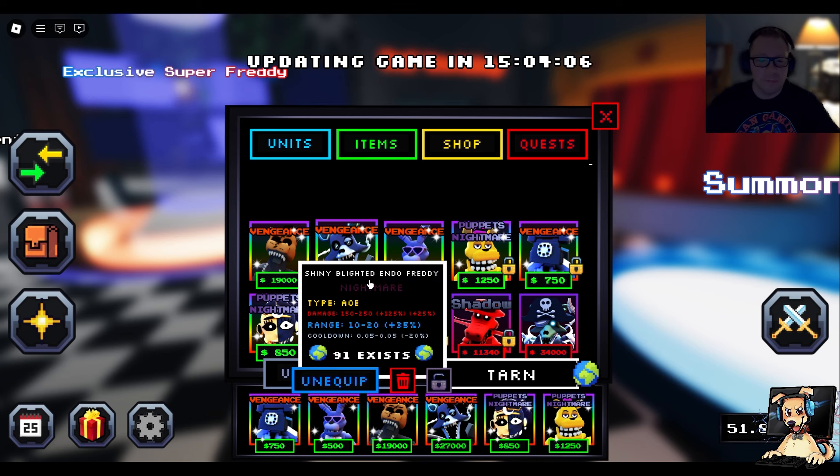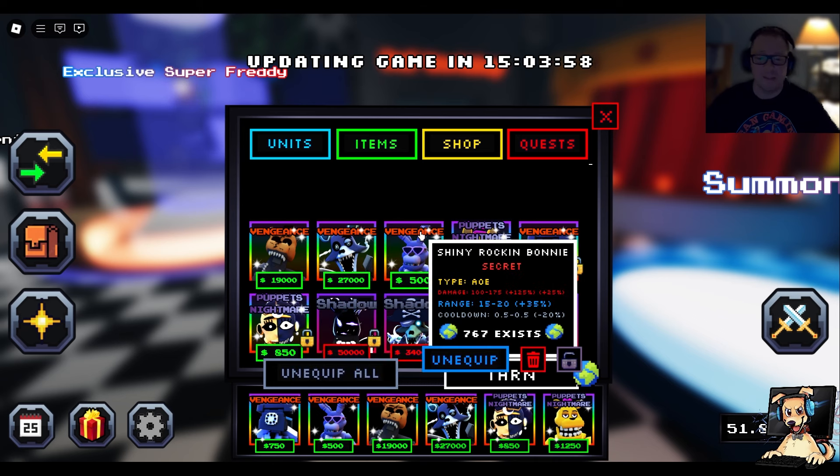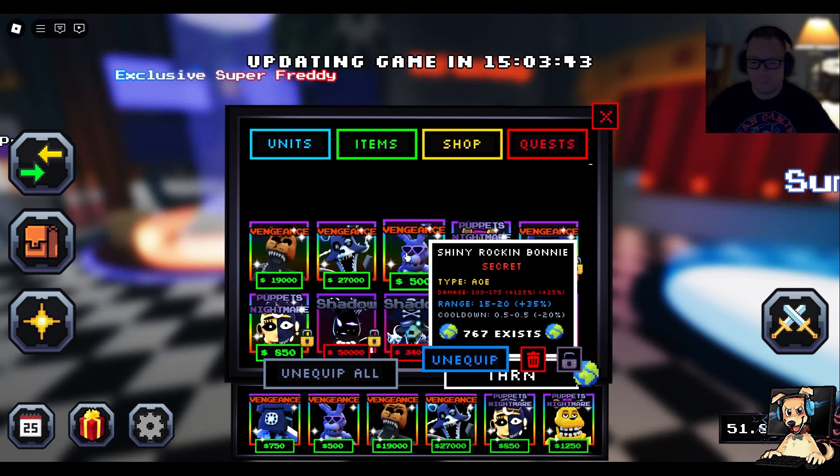I might even do a separate video on that. The Shiny Blighted Endo Freddy — only 91 exist. The Shiny Nautic Crusher Mangle — only 76 exist. And there are quite a bit more Shiny Rockin' Bonnies, because you got that one from the exclusive position. That's over and done — can't get him again, only by trade.